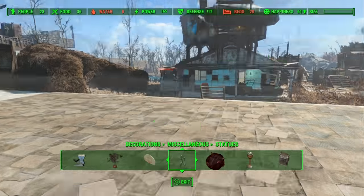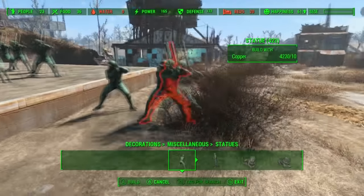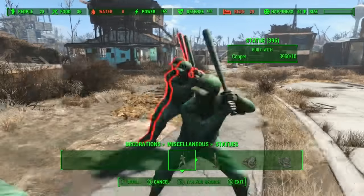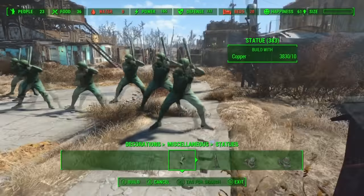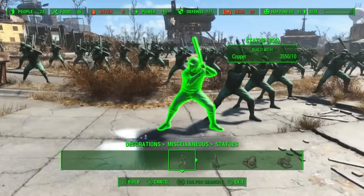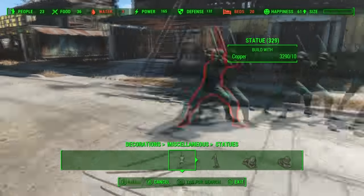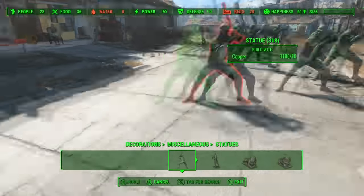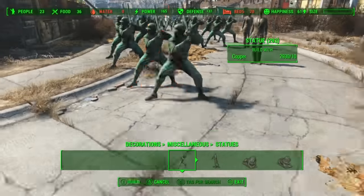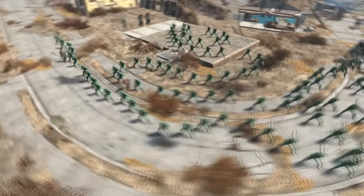This next one is called Unlimited Building. This one completely maxes out your building limit. Notice the meter at the top right-hand corner - no matter how much I place down, it will not fill up. I can place down as many of these as I want, no matter where I go. My meter is still not filling up. I could zigzag, hit that mailbox, come back where I started, pass by Piper - still not filling up my meter. The meter still does not fill up. I feel like I made my point a long time ago.